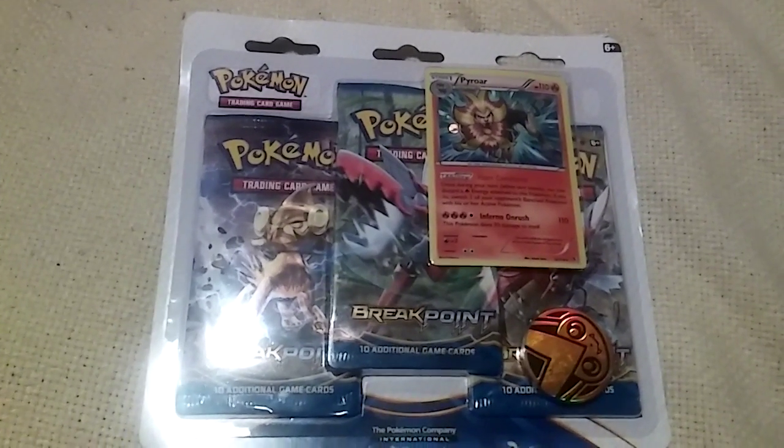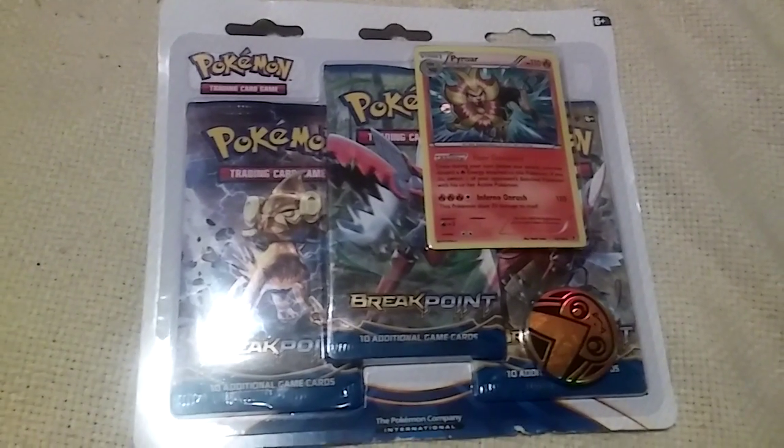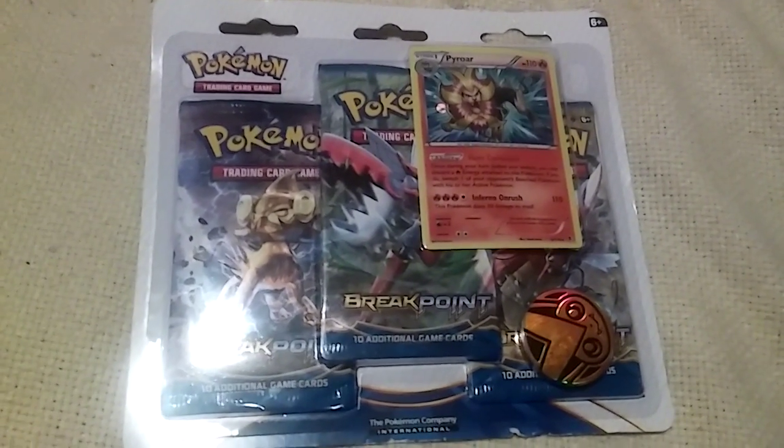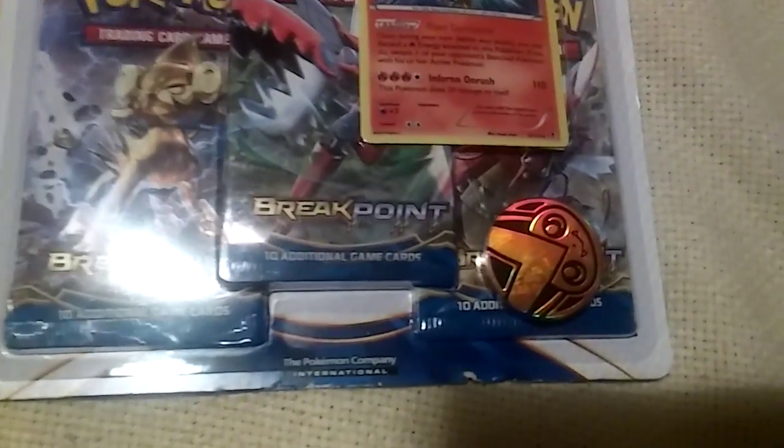Hey YouTube, Pokemon fan here, and today I'll be opening up another three-pack of Breakpoint. This one is a Pyroar Black Star promo one, but it's not exactly a promo because it's from the Flash Fire set. It does come with a different coin which is a Teeny one — I'll show the coin. So let's get to opening this three-pack and maybe we can get good pulls like the last video.